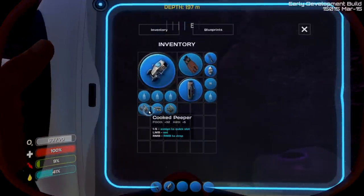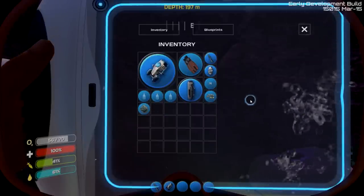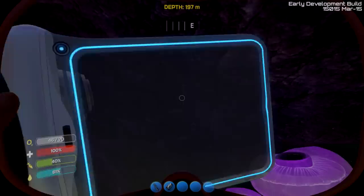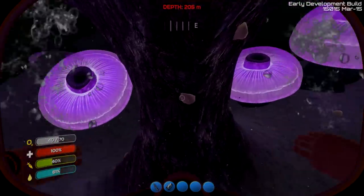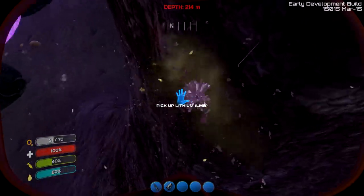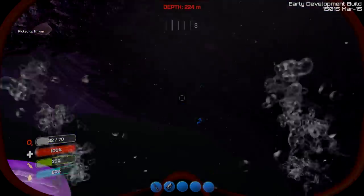Let's eat a cooked peeper and drink some water. I really would like to put the beacon where we came in. Let's try one of these rocks to see what it gives us. I don't see any creatures down here, so that's nice. Lithium! Okay, awesome. Where's my sub — just so I know how to get back. Where did my sub go? 10 seconds oxygen. Oh, there it is! Quickly, get back in!